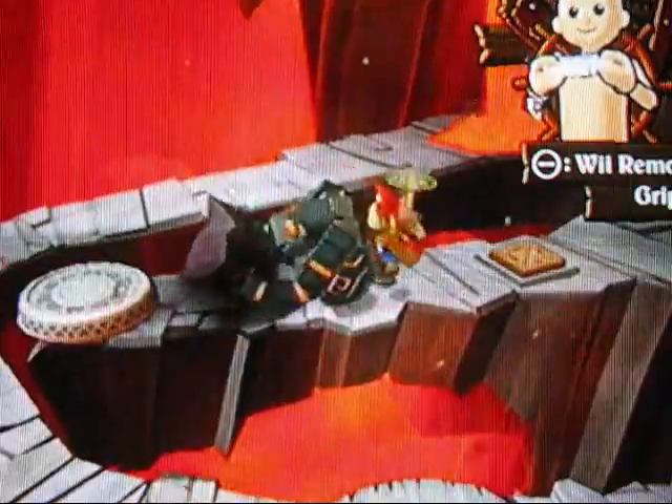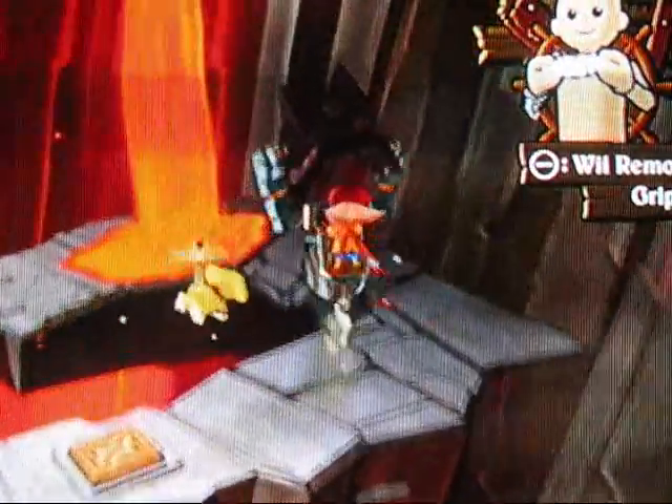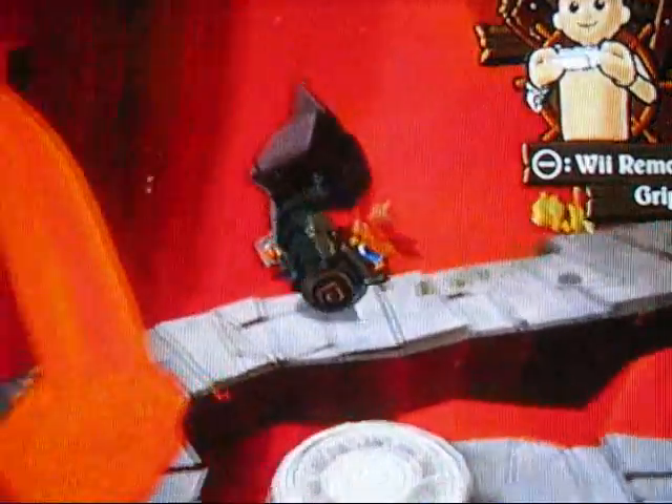Now you see why I had to do that. Would you look at that — we're just going to pop that thing right out of the way. And we are actually going to have to grab this thing right here, just like that, because we are going to use its body as a shield from the lava. Otherwise this lava would kill me. Yay! Just like that, baby.